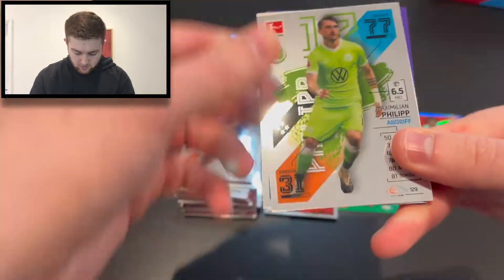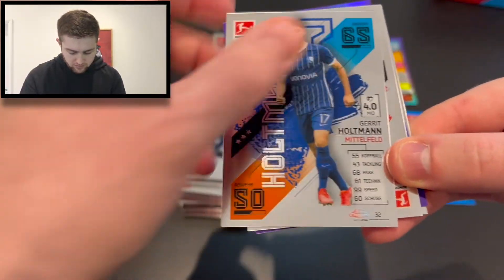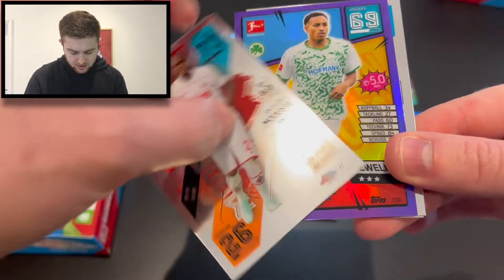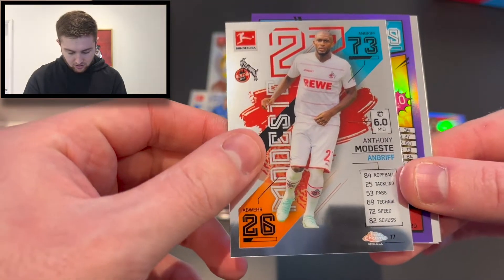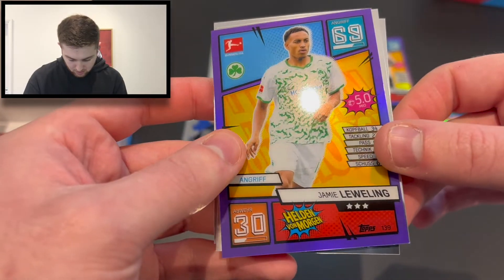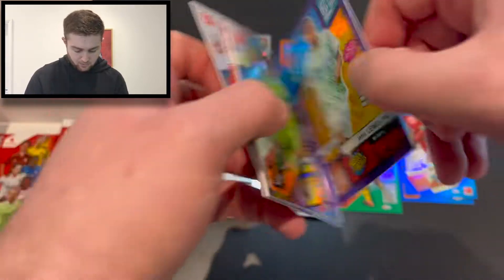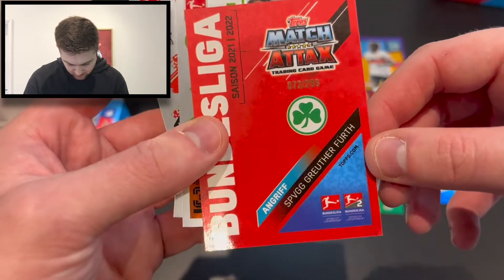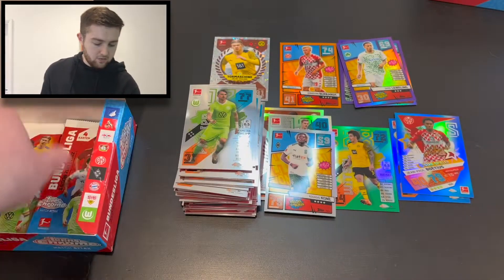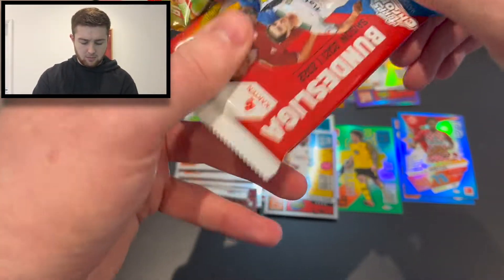Next pack open, and we've got Maximilian Philippe of Wolfsburg, Gerrit Holtzman of Bochum, Anthony Modeste of Cologne, and Jamal Llewellyn — that is a Helden von Morgan in purple, number 72 of 299. Nice little pull that one. I think we've got three packs to go, so let's see what we can find in these remaining packs.